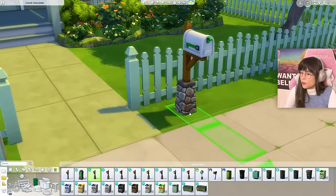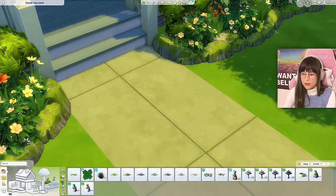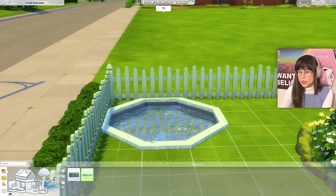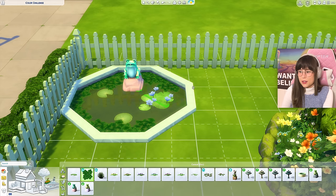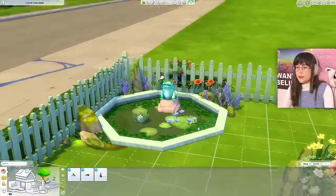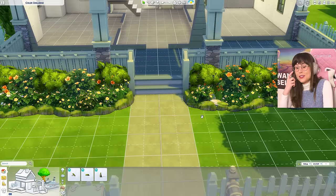We should also have a mailbox — oh that's cute, it kind of matches with the stony thing. I can have a little fountain moment. I'm back from Google — we got a fountain! Some fountain trims — we have to use that. We can have our little frog, just gonna make it a little dirty. They have kids to look after, they can't be washing their fountains all the time. Was this a bad idea? Did this ruin the vibe?